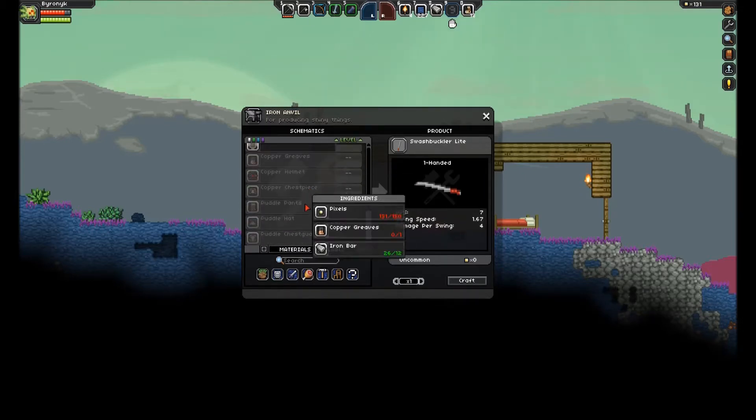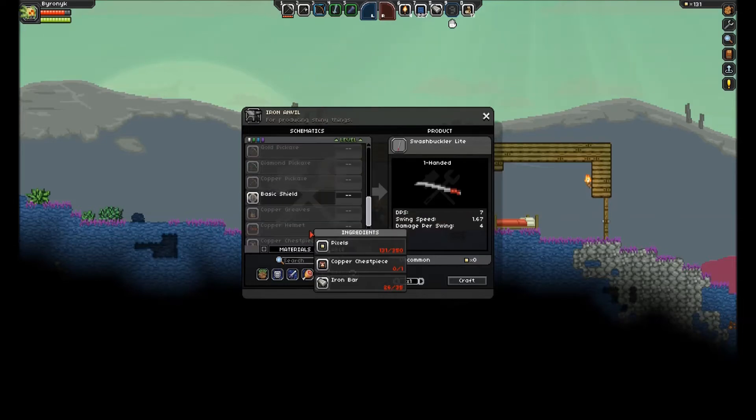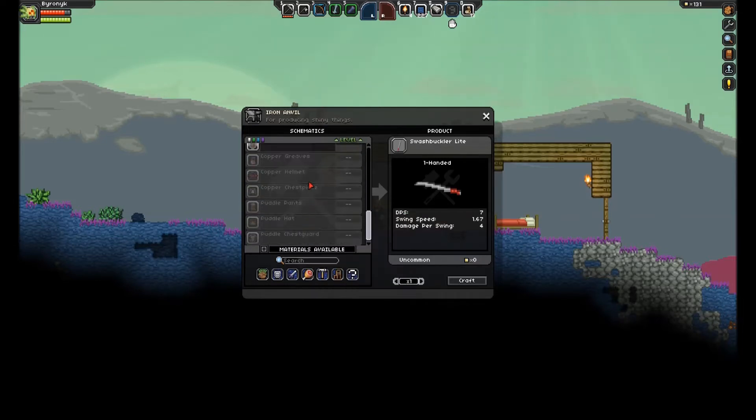So what I need to do is — see, the puddle stuff, this is the stuff that requires iron, but it requires the previous version first to make it. So we're going to need a lot more copper to make all this. In total we need 12, 20, 35 — just those three pieces. That's about 70 to 80 copper total. Anyways, what I'm going to do now is start exploring.